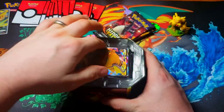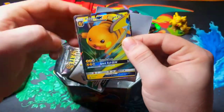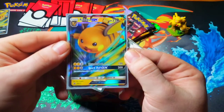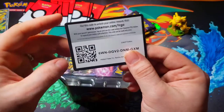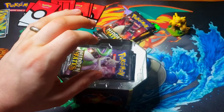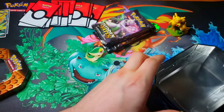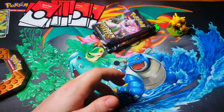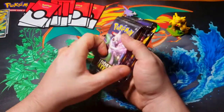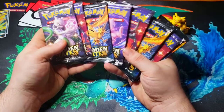Now we're going to get the other tin opened up. And the code card. There we go — eight more booster packs with Hidden Fates.